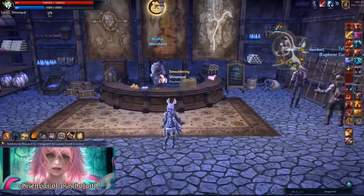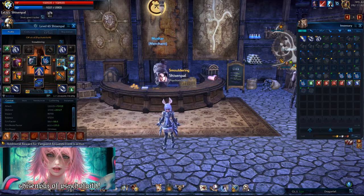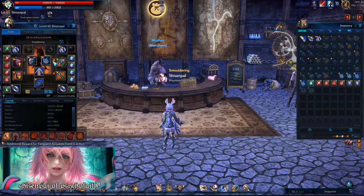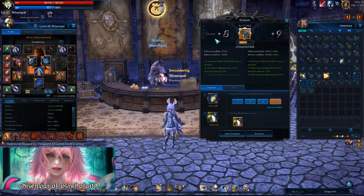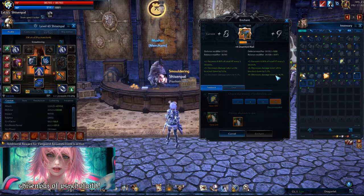Today we are going to do a tutorial on masterworking gear. I normally don't masterwork until over 65. I start with whatever gear I have in my inventory. First you want to get it to plus 9, so we're just going to auto enchant here by using some tier 10 feedstocks and tier 10 alkahest.